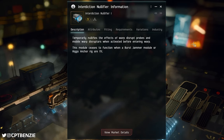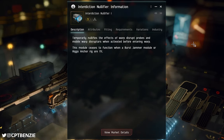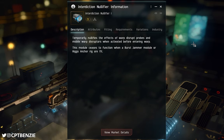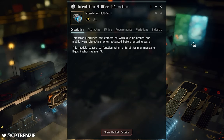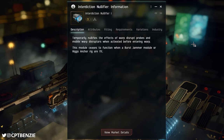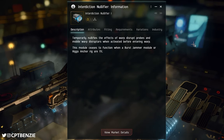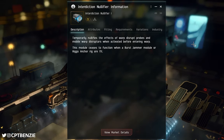If we read the description, we can see that clear in black and white: it temporarily nullifies the effects of warp disrupt probes and mobile warp disruptors when activated before entering warp. Note that it says before entering warp — you have to have this activated before you try to warp. You can't get the error that you can't warp, then click it and instantly warp. You do need to have that timing, but we'll talk more about that later.